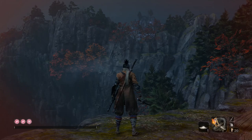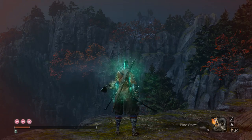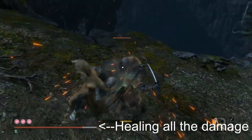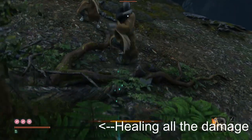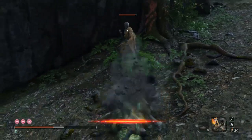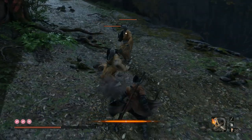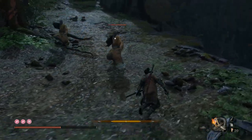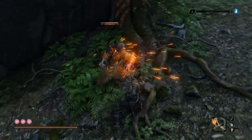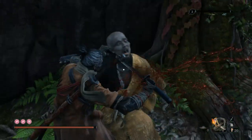Rice. Eating rice in Sekiro will actively regenerate your health greatly. This item can be very helpful when you are fighting mid to end game bosses as they tend to deal a lot of damage. You can use it during one of those challenging battles when you want to overwhelm your enemy with attacks, while not worrying too much about backing away to use your healing gourd, or it can also be used as a last resort to heal if you are in a tough spot.